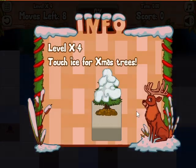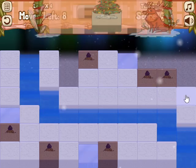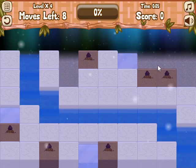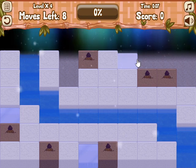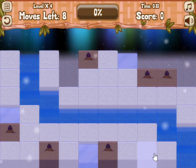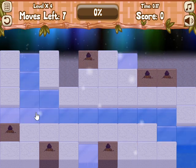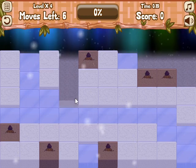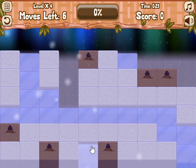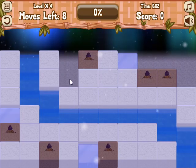Let's see if we can dive through some of the easy ones and get to a harder one. Touch ice for Christmas trees. So we want them to be Christmas trees — we want them to be frozen? If I do this, now all the water is frozen, which means I can't send it places. So we don't want to do that. We want to do the ice very last, basically.